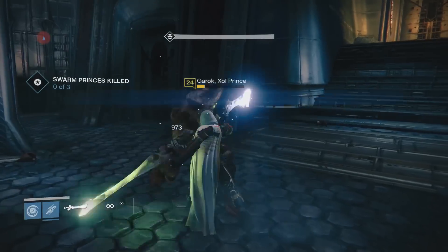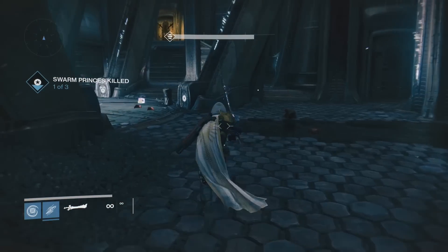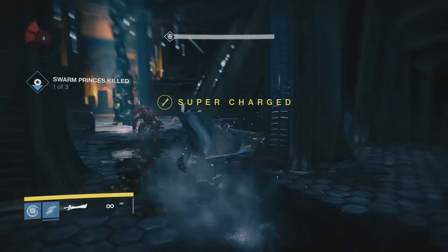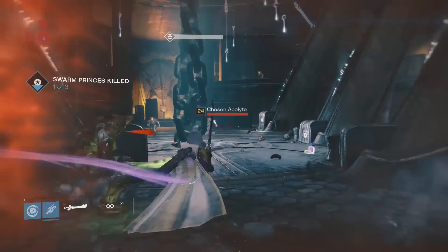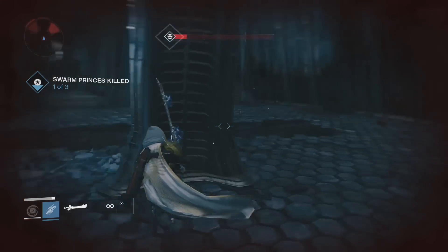Next up we have Life Stealer. Three rapid kills in succession will heal a small amount and start shield regeneration. That is pretty awesome — it will definitely help your Guardian in the raid, giving you more health and getting your shield back.